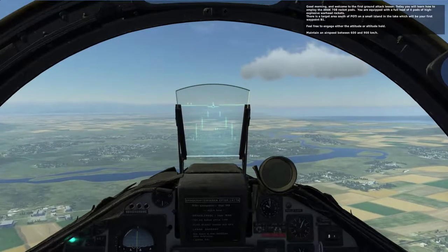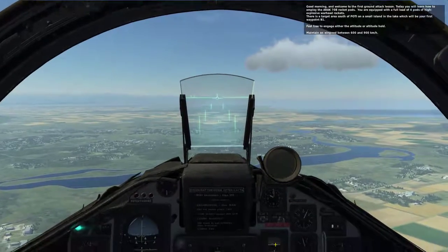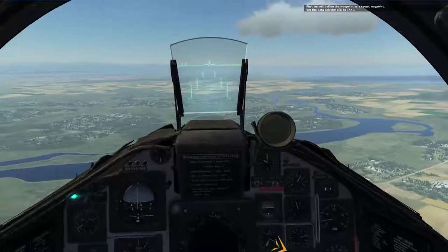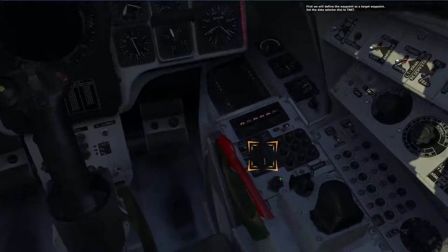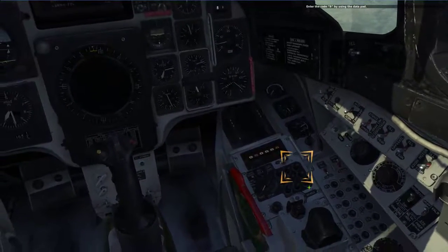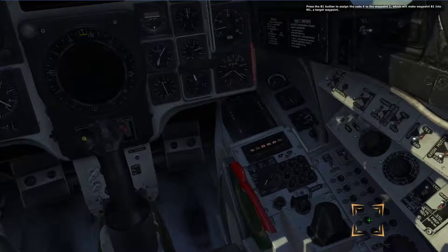Feel free to engage either the attitude or altitude hold. Maintain an airspeed between 600 and 900 kilometers per hour. First, we'll define the waypoint as a target waypoint. Set the data selector dial to TACT. Set the input-output selector to IN. Enter the code 9 by using the data pad. Press the B-1 button to assign the code 9.